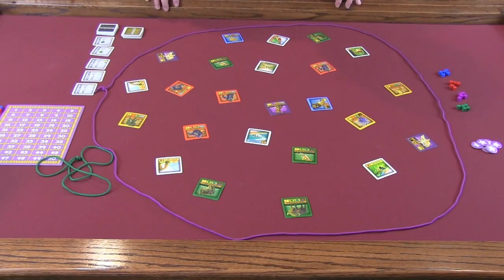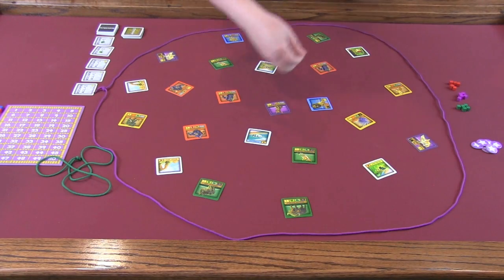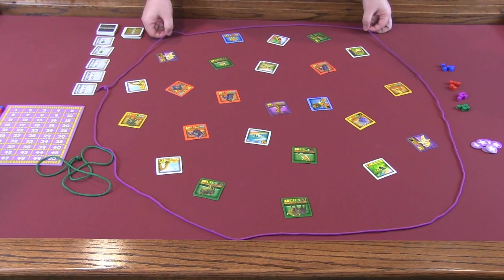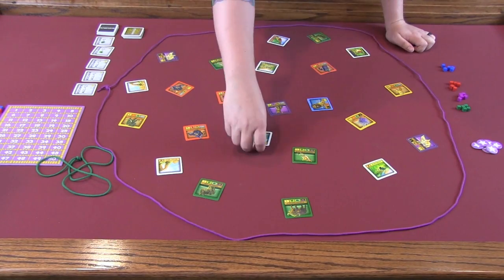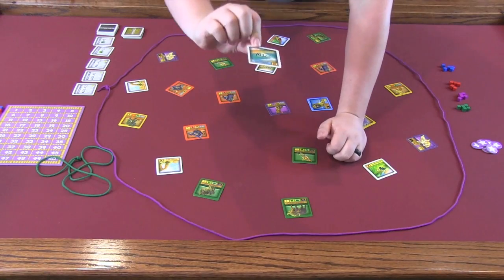Here you can see String Safari setup for a four-player game. The setup doesn't change a whole lot depending on the number of players — you just have a different number of research markers. What we're looking at is a general playing field as denoted by this purple string. You can make this into any shape you want. At the beginning, they suggest you stretch it out for the whole size of the string. In the center of the string, we have a randomized setup. There are land tiles — they say 'land' on the back — and I'm going to try and reach over to the camera here.